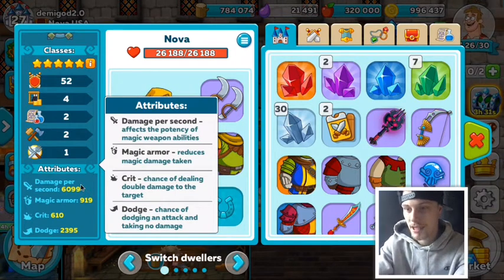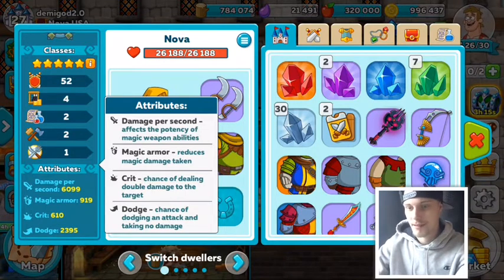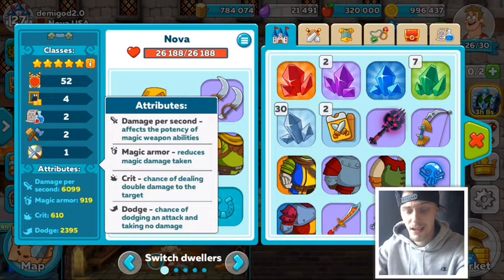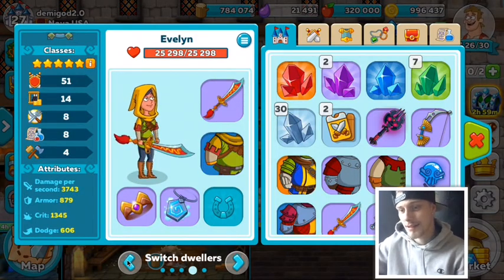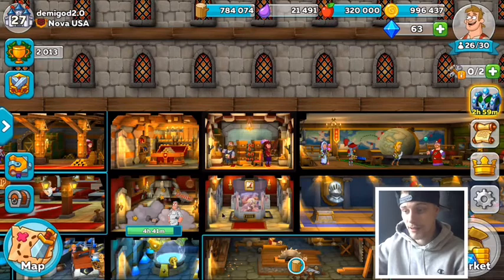Damage per second affects the potency of magic weapons and abilities. Magic armor reduces magic damage you take. Critical is a chance of dealing double damage to the target - imagine dealing double damage at 6,000 DPS, that's 12,000 damage, which would take out one of my mages in one hit. Dodge is a chance of dodging an attack and taking no damage. So we got the archer up to 6,000 DPS, though my tank can only do 2,300 - but the health and armor difference is big.